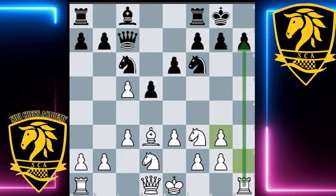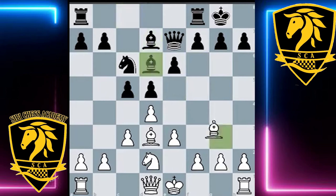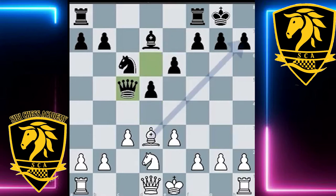Going back to the game — after knight e5, Black now plays knight d7. Very soon we'll see how Black's natural play is simply going to backfire and White is going to have a really nice combination. White will go ahead and take on d7, Black takes back — the most natural move — bishop takes d6. This all looks pretty forcing: d takes e5, queen takes e5. And this brings us to the key position.